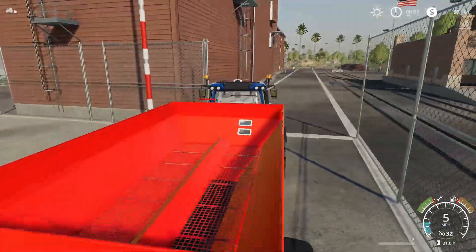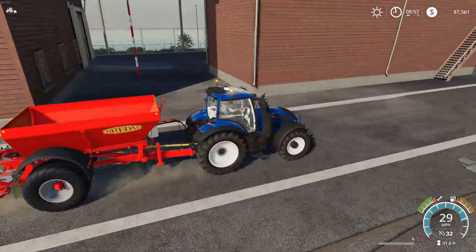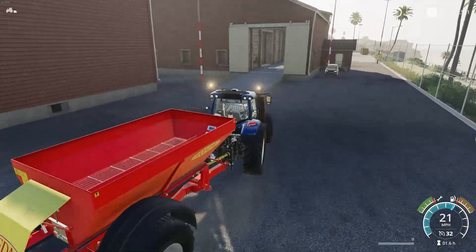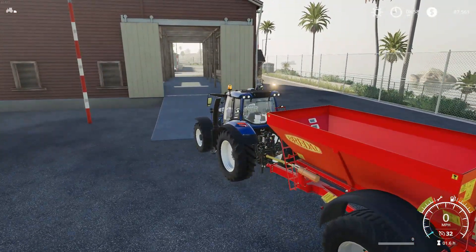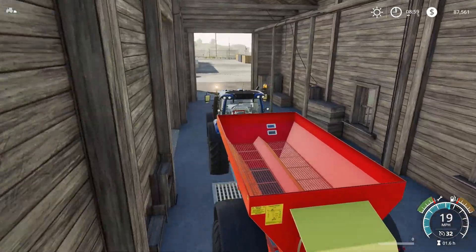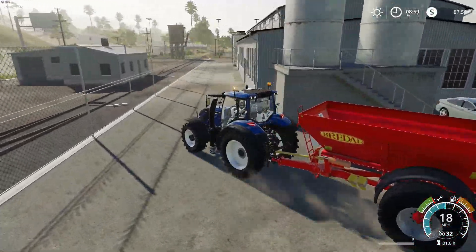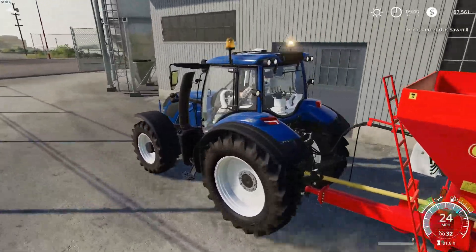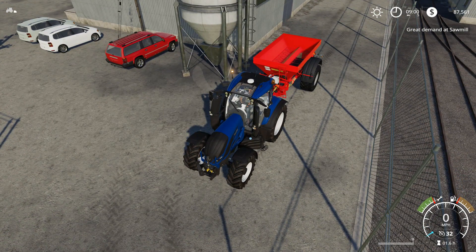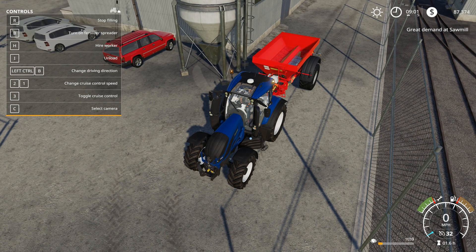I'm not sure where this lime area is - it might be in the back. Let's drive around the back here and see. It's not that building, so it's going to be the next building over - the grain elevator. I think it's this one right here. Let's see if this is it. Yes - start filling - we want lime. Okay, cool, that was easy enough.